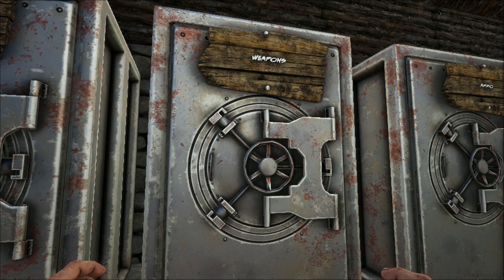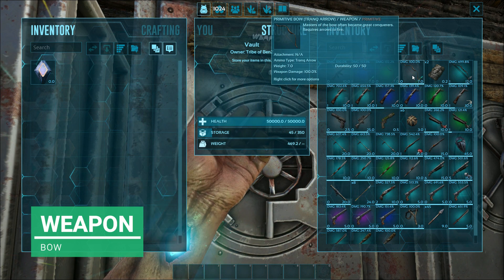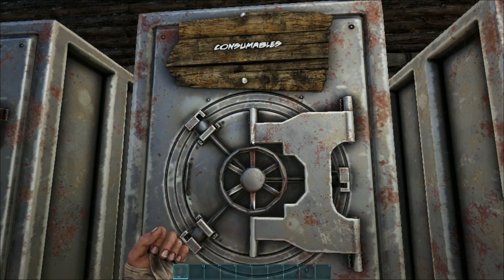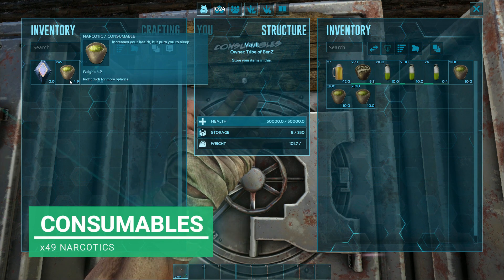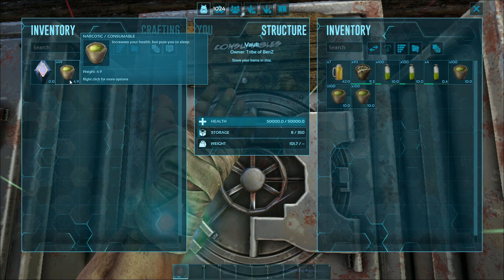So today guys we are going for the Achatina, which is the giant snail. Now it's not dangerous whatsoever, so what we're going to do is just get something to tranq it out with - I'm taking the very basic bow with some tranq arrows. When it comes to narcotics, we're going to take this stack of 49 narcotics. You can use narco berries - I probably would use narco berries but I've just got these stacked up so I might as well use them.